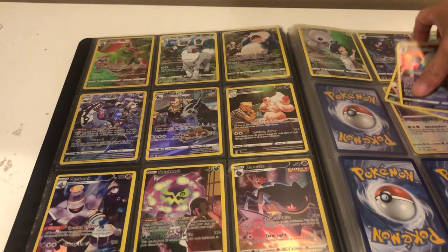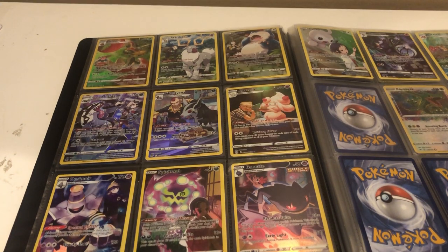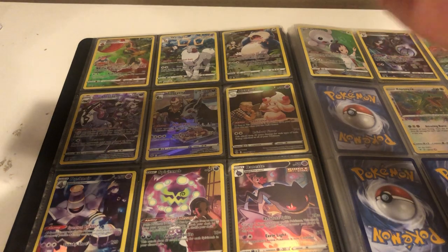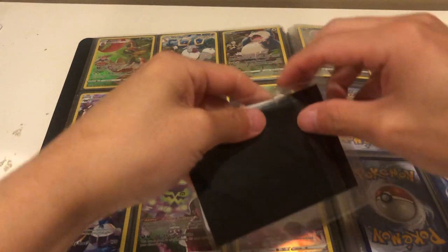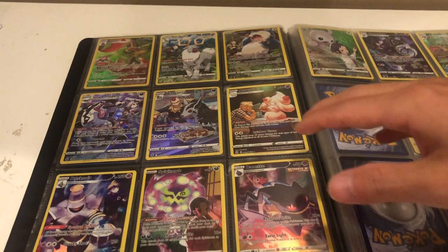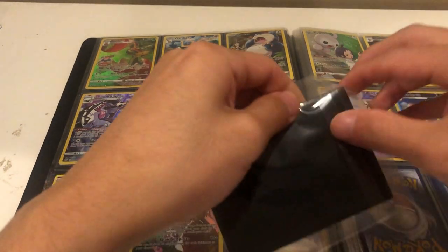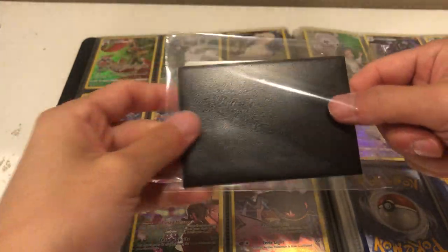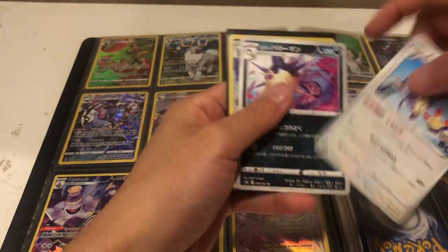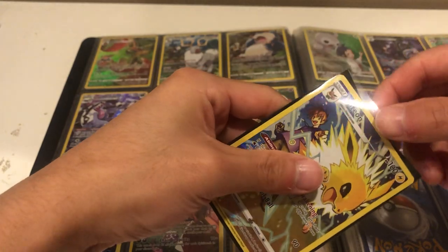Oh wait, I still have cards everywhere, I should be careful. Next package — I'm going to cut the side again. Let's see what we got here. There's a Gardevoir here and a Frosmoth that I already had. There's a nice black packaging and it came in a card bag, which is cool. Oh, I guess these are free cards — you got Pokemon Go, and cool fish, and then there's the Jolteon — sweet!